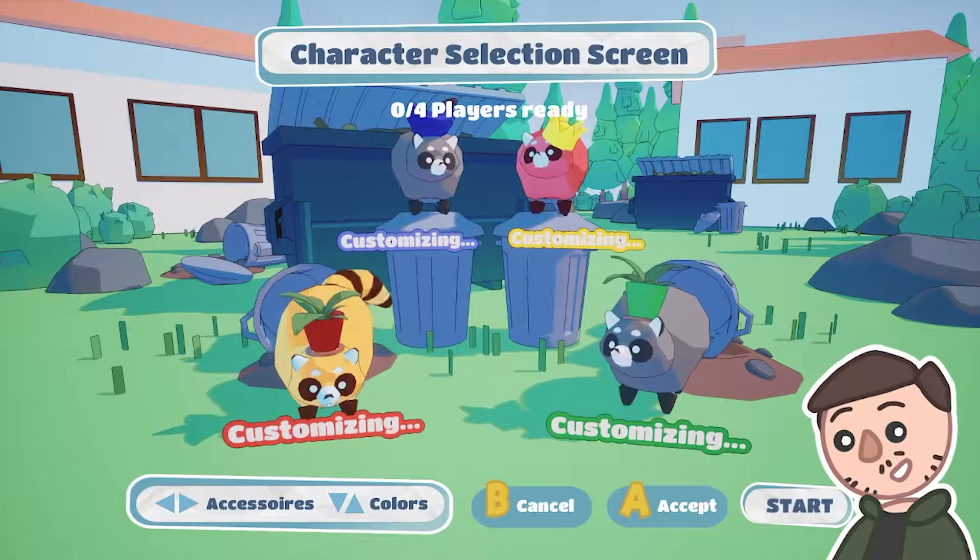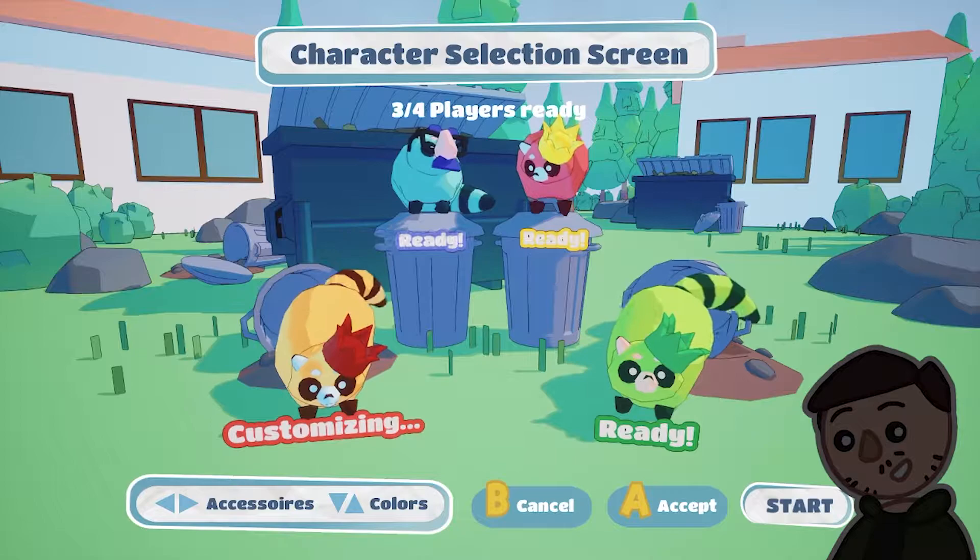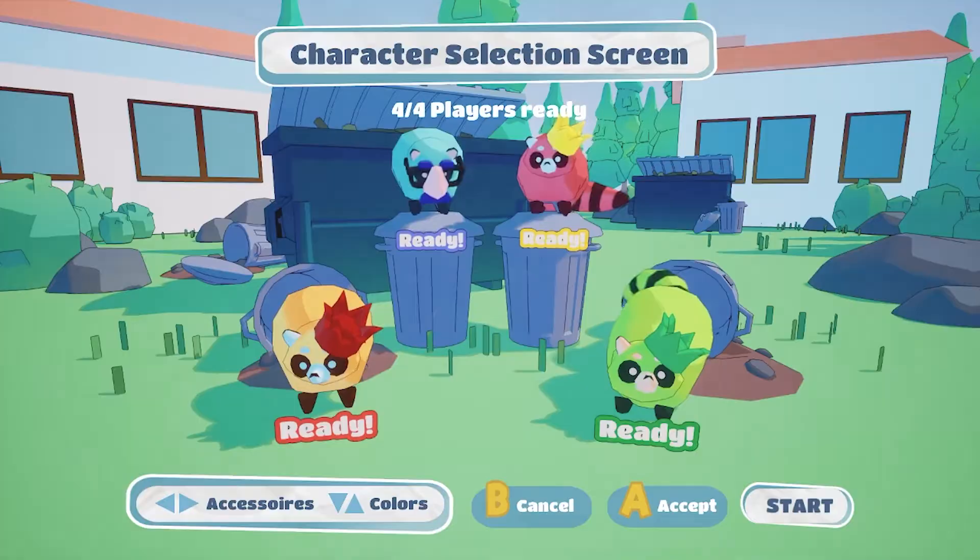Our favorites are definitely the cyan and orange colors, and the grouchy glasses and the banana. Once everyone is ready, you can press start and the heist can begin.